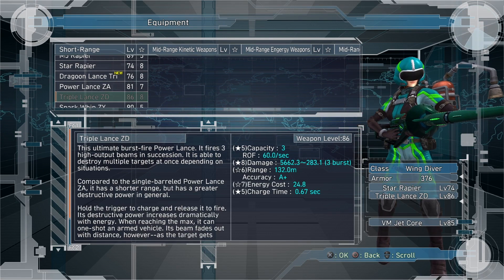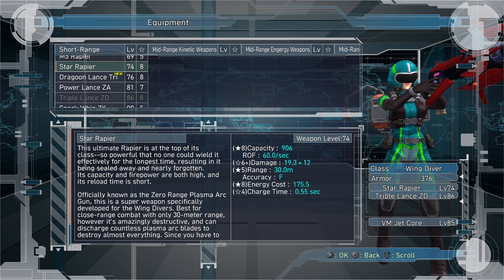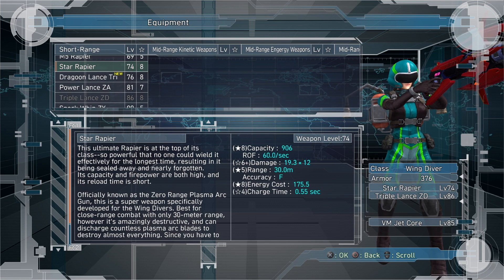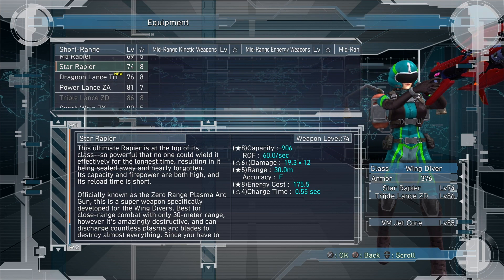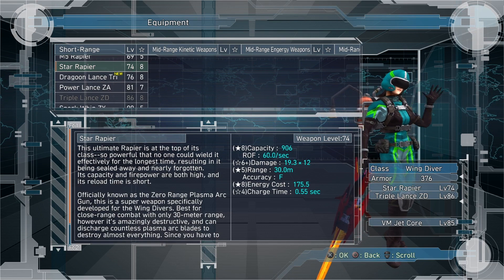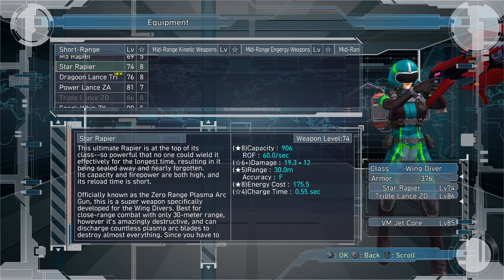Let me go ahead and jump into this and show you how these weapons work. With the Star Rapier, I don't have it maxed, but it does 19.3 right now, times 12, and it keeps them stun-locked, has a very quick recharge time, and it just decimates these enemies.